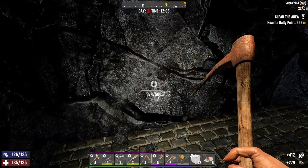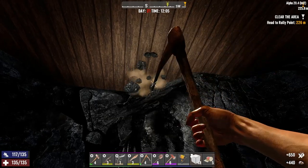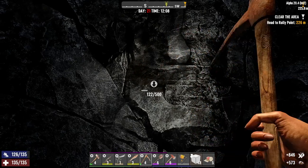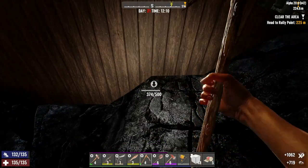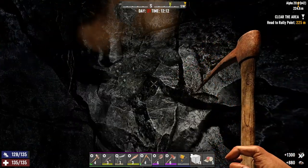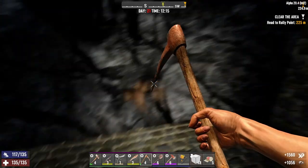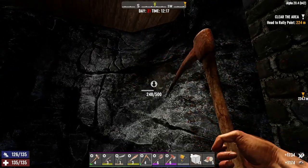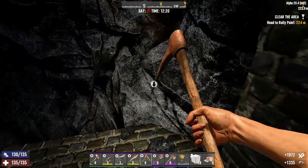Since the furnace or the forge isn't ready we can just chop down these rocks. My dilemma is I usually put the storage containers on the walls, sort of next to the crafting stations, but I'm not going to be able to do that until there are actual walls. So I'd hate to just waste all the materials to make the boxes and then have to destroy them later.